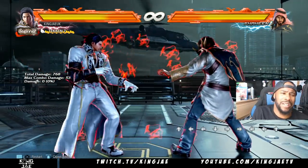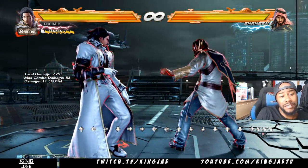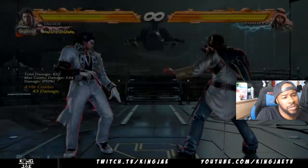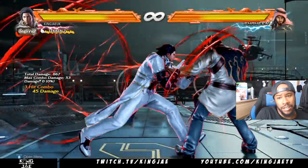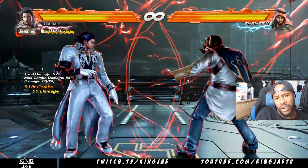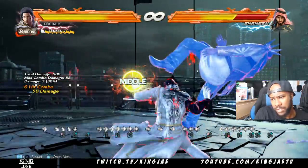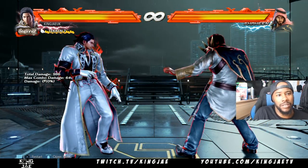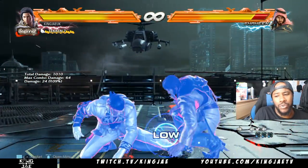We're going to get into that, but first let's go over which moves are good and what moves you should use. He has down-forward 1, he has an extension from down-forward 1 — down-forward 1, 2 — which launches, then you do your tailwit move. That combo there is not hard. I'm just pretty much showing you the basic combos you can do with this character. I don't want to go into anything too complex.